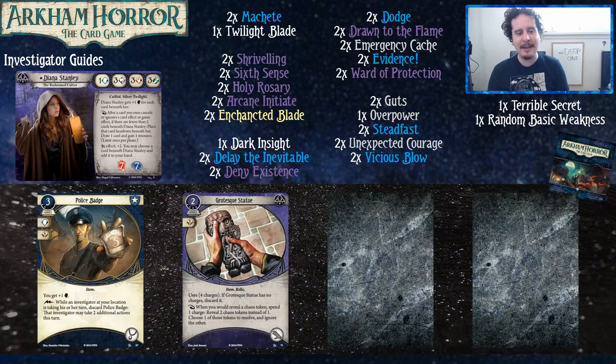Let's get to the upgrades. On the core set we got Police Badge, which gives you plus one brain — so combined with Holy Rosary you'd think you could get very high, but they take the same slot. Still, seven brain is really high. It also allows you to take additional actions, and worst case it's also a Guts. If you already have your Holy Rosary and you drew Dark Insight and had to discard a bunch of cards, the Police Badge can shore up your brain score. Grotesque Statue is a very strong card — it allows you to reveal two chaos tokens instead of one and choose one to resolve, ignoring the other. And since it says 'ignore,' that means when you're running low on tokens you can put it in the basement!